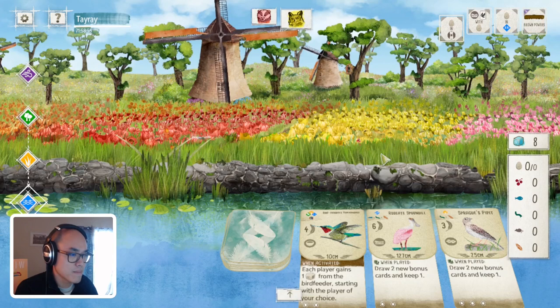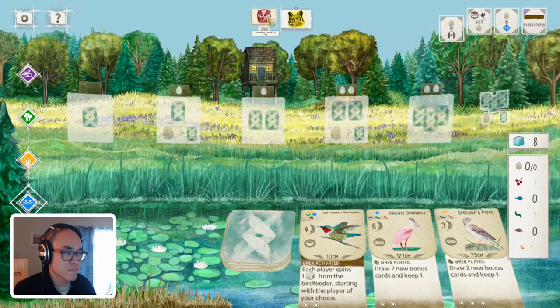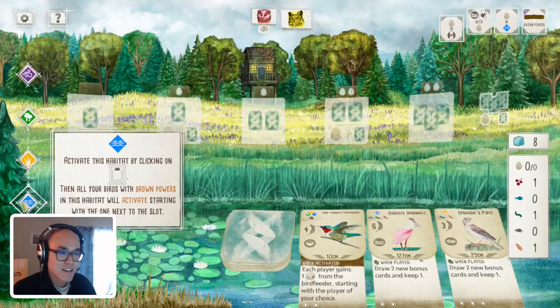There is a Hummingbird in the bird tray, which allows everyone to gain food. I wonder if my opponent is going to pick up that Hummingbird. Hummingbird is just such a versatile bird - you can play it in the grassland or wetland. It's always quite good. Hoping I'll get some free food.